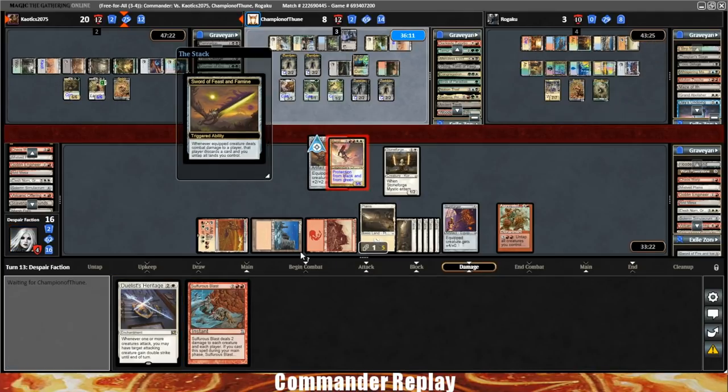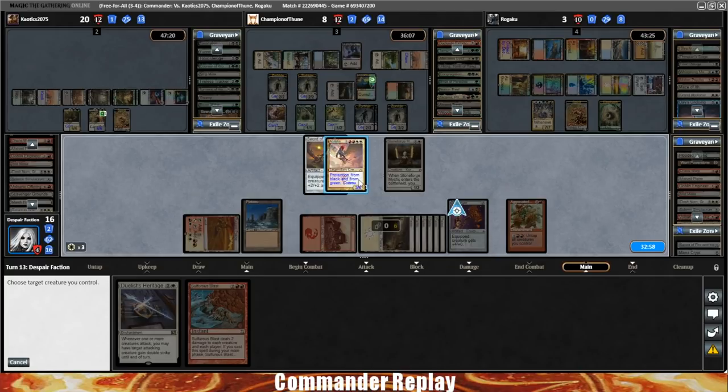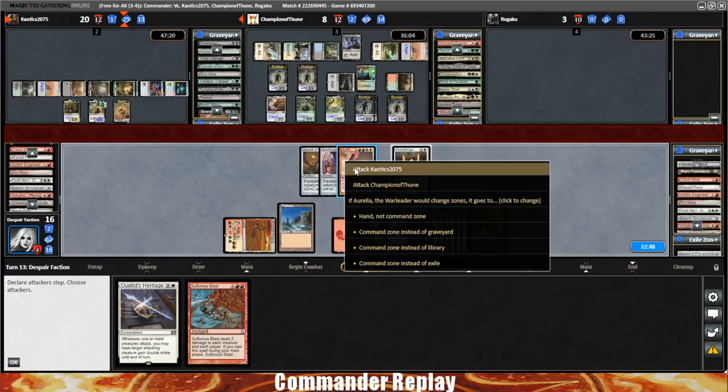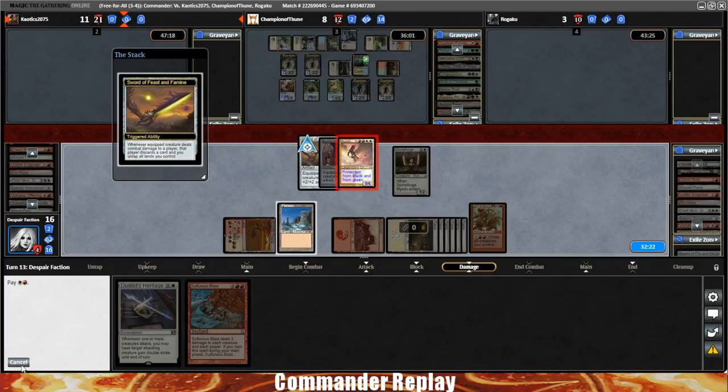Attack Chaotix — they get hit with Feast and Famine. We're okay. Activate Aggravated Assault, equip Sunforger. Breya scoops. Sword of Feast and Famine triggers. Chaotix dies. We don't have enough to activate right here.